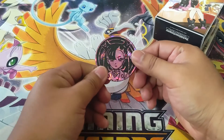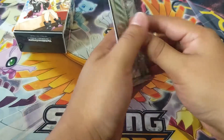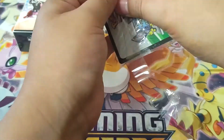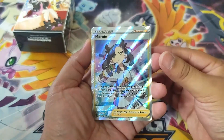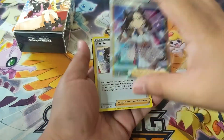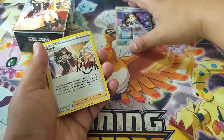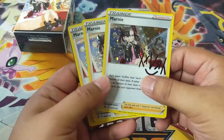First things first, we got our Armani coin, we got the Armani sleeves, we got the Armani promo. This one actually looks better centered than our previous one. The centering looks much better. Let me see the back — it's actually not that bad. And then we got the Armani Cosmos holographic.